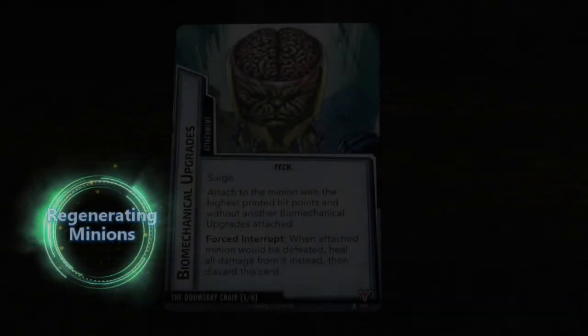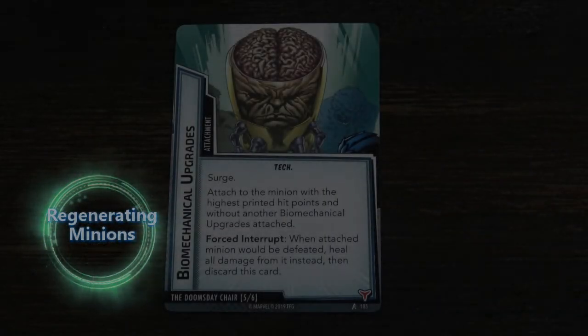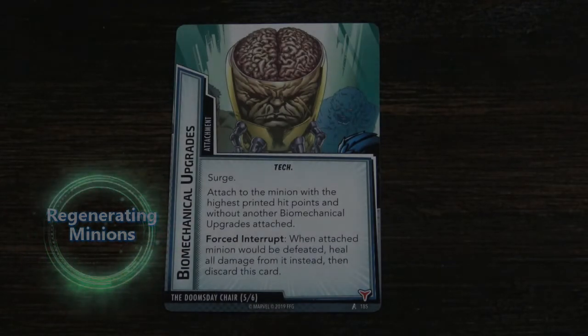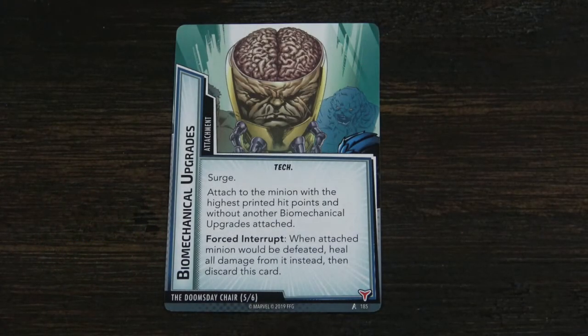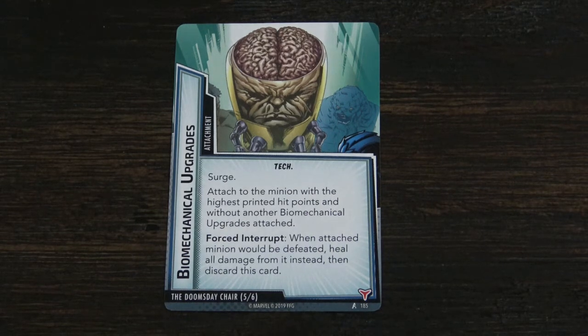Something else that is quite a challenge when playing this deck is that there are three copies of biomechanical upgrades in the deck. This will actually make a minion regenerate when it's defeated. So you have a lot of minions with a lot of hit points, and with three copies of biomechanical upgrades coming out, a lot of those minions — after you defeat them — are going to come back after you. In addition to that, there's a surge on this card that keeps you drawing additional encounter cards.